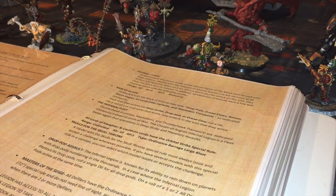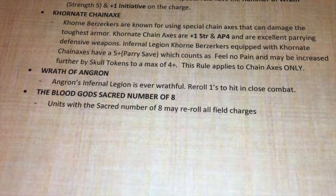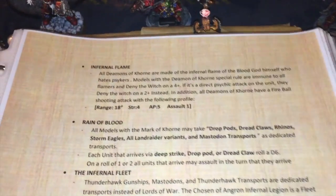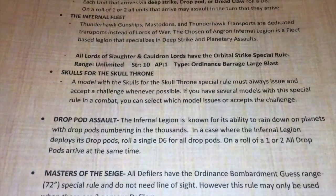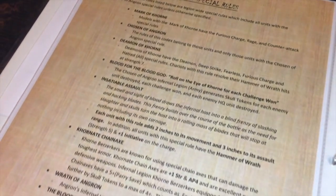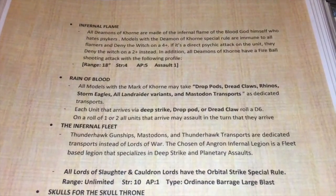One of the first special rules is the Blood God's Sacred Number of Eight: any unit with Khorne's sacred number can reroll failed charge ranges. But the big ones I want to talk about are Reign of Blood, the Infernal Fleet, and the Drop Pod Assault. Everything else — Mark of Khorne, Chosen of Angron, Daemon of Khorne, Blood for the Blood God, Khornate chain axes — is stuff you already know from the regular game.